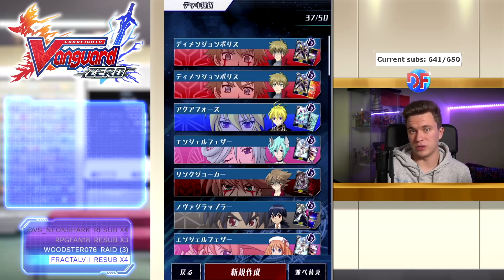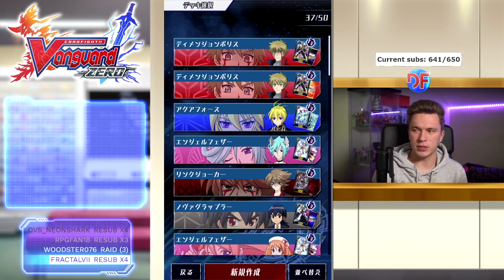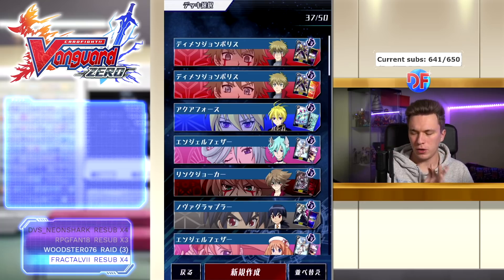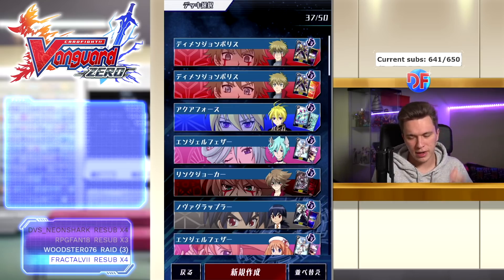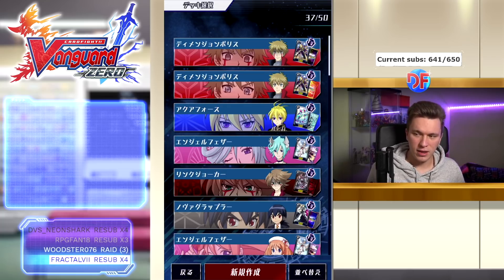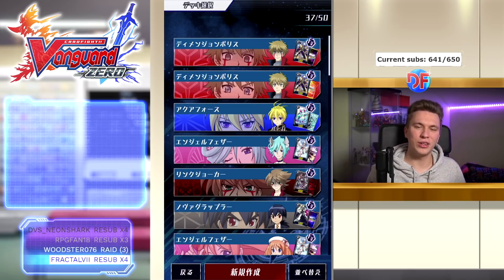I still have a couple deck-and-fight videos from last set that need to come out — Great Nature is first, I already recorded that. I recently finished Battle Sisters by accident, so I need to record that at some point, but I might push it after the Set 14 ones. Then if I have time I'll finish the updated Battle Sisters. On that note, I hope you guys enjoyed today's video — this set and meta feels really good, everything feels fresh with a lot of viable decks from both previous sets and the current set. It's really fun to play Zero right now, and I think this is one of the better sets Vanguard Zero has had. Thank you so much for watching and I'll see you guys next time.